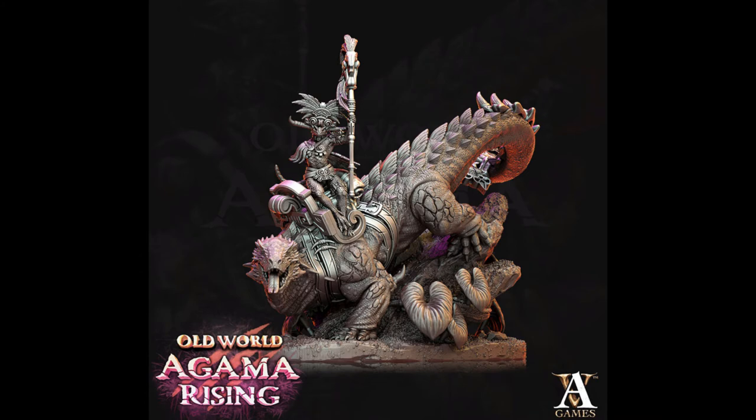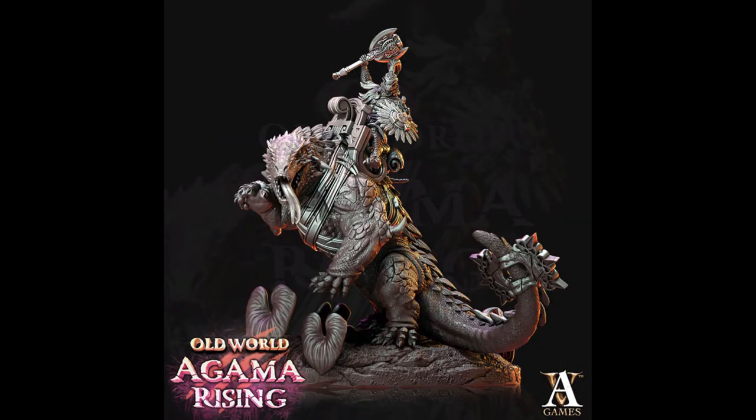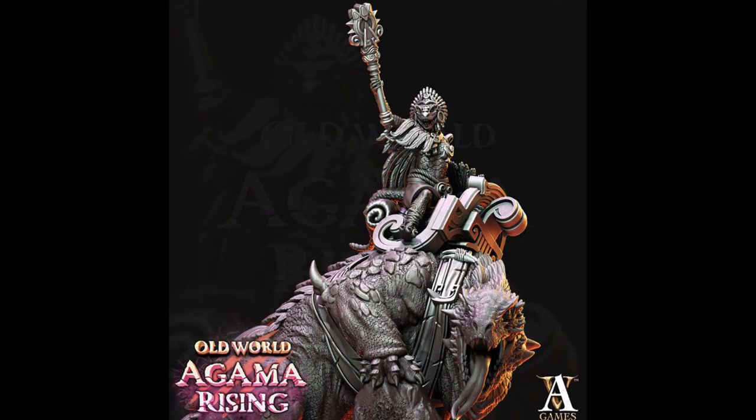This is an alternate Tarasaur or Troglodon being ridden by a skink again. This one is riding sidesaddle, and there are a few different guys here that you could use, such as a caster skink or a chieftain skink. All of the available poses are stunning and so lifelike. It's really hard to compete with the amount of detail that Archvillain Games puts into their miniatures.